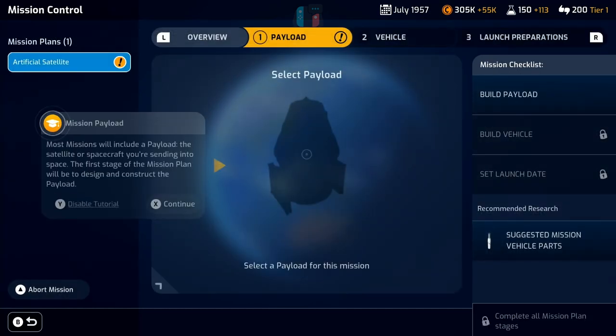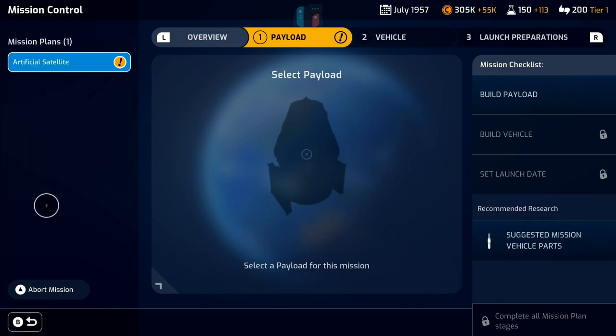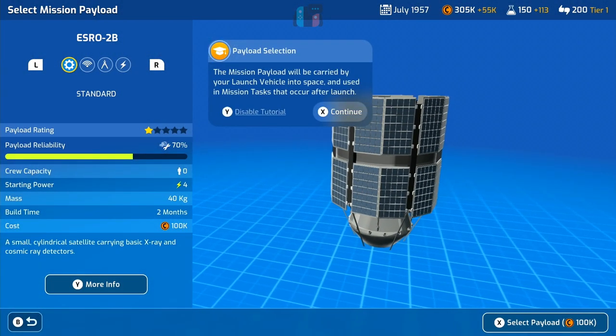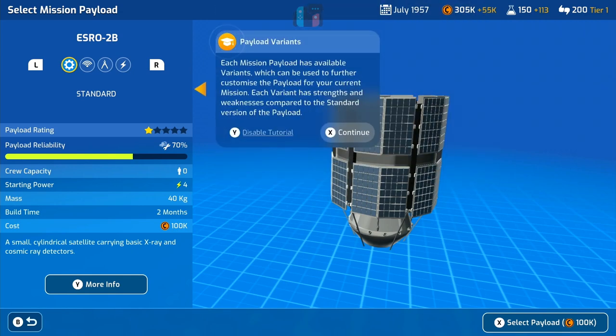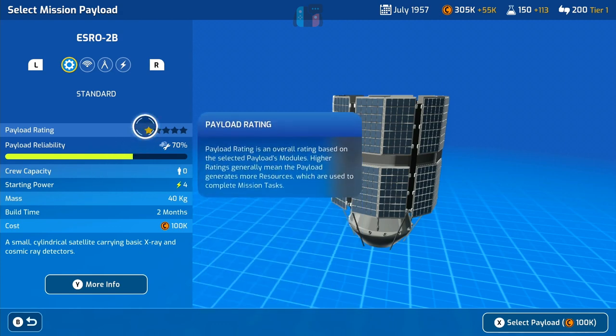We press X and we need to build a rocket to carry the payload into space. Once you unlock more mission slots you'll have multiple plans here. We need to make sure we get the ESRO-2B on a powerful enough rocket to get it into space. There are some tutorial tips telling you all about the different elements of the technical details here.